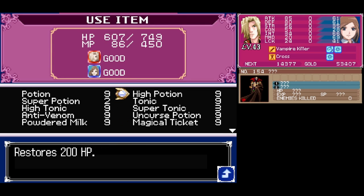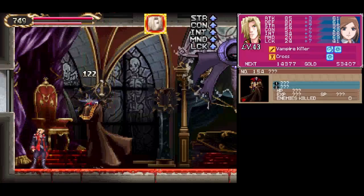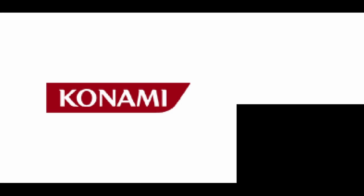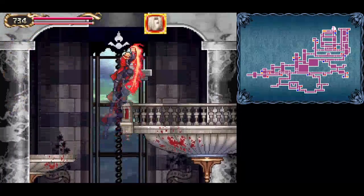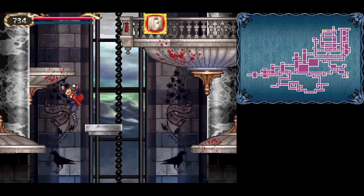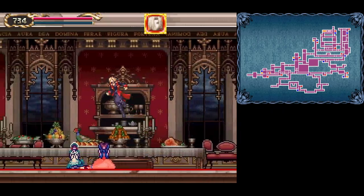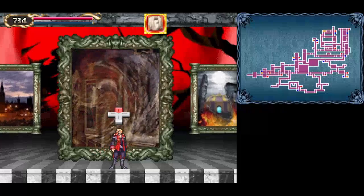As you can see, our magical tickets do nothing in here — we are trapped, and it's a battle to the death. Either Dracula dies, or we die. Of course, I can't just stylishly kill Dracula without dying myself. That's great. Are you kidding me? I forgot to save after Brunner. Be right back.